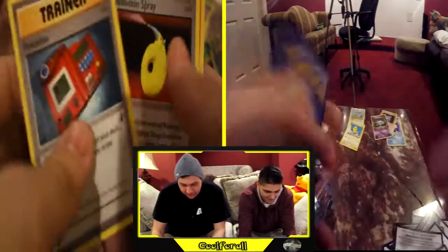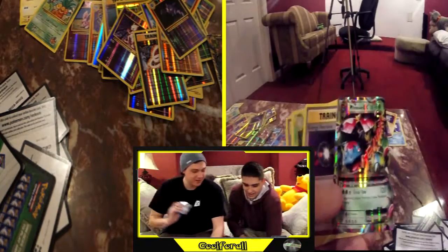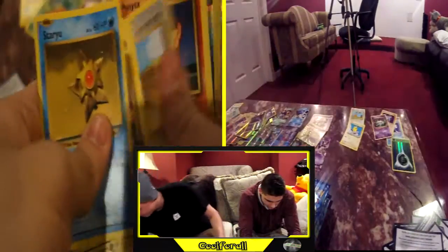Oh my god, next free code. I'm about to pull something — oh my god, what is it? Mega Venusaur EX! That's crazy — back to back Mega Venusaur EXs! Plant energy.